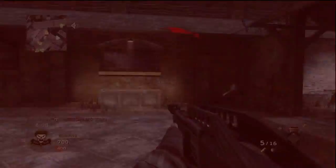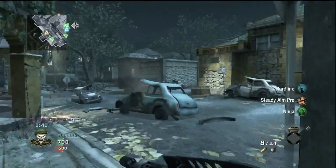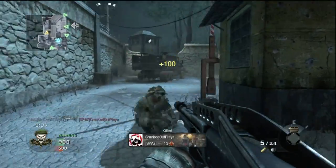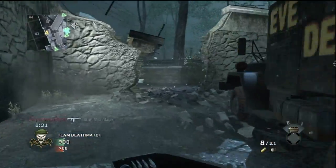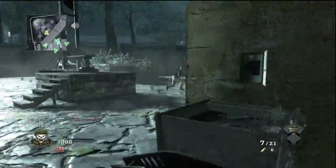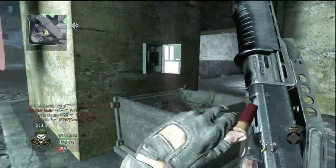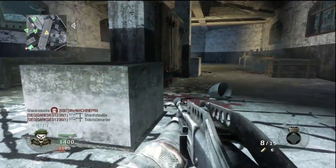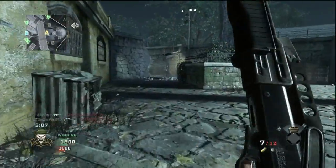Steady Aim is pretty much essential for all the shotguns except for the Olympia. For the Olympia I'd rather use Sleight of Hand — it helps quite a bit because the Olympia only has two shotgun shells. What I'm trying to say is it's only got two bullets, so Sleight of Hand really helps keep you out of tight situations. The Olympia also has the longest range of all the shotguns.